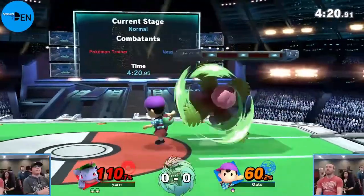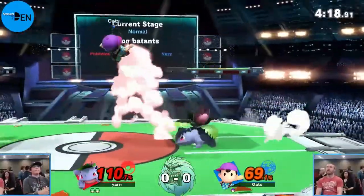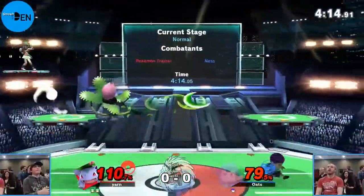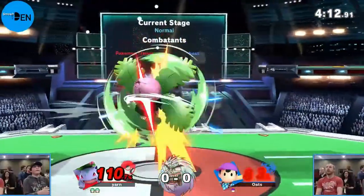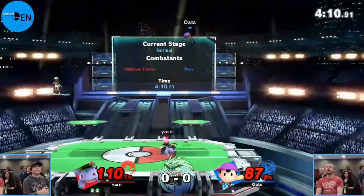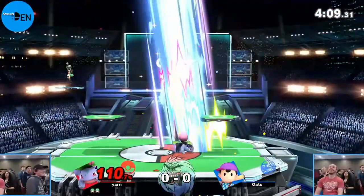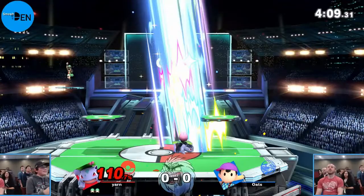The neutral air gets some more damage. The leaf blender from Ivysaur is insane - and there we go, another down throw. He hasn't been able to land his aerials out of that yet, keeps going for it but still getting the damage. That up air with the dirty dirty hitbox - we all know it. Game one going over to Yarn, well done.